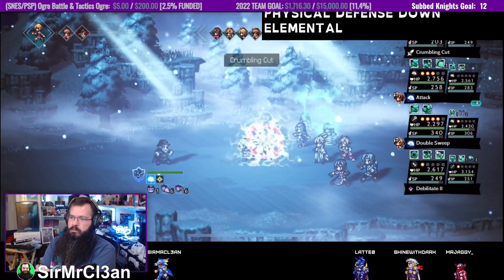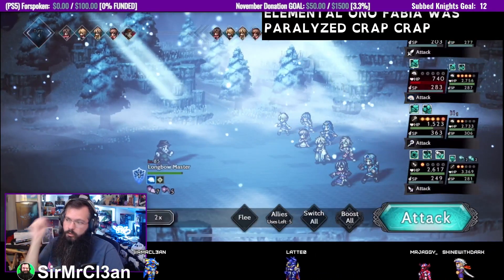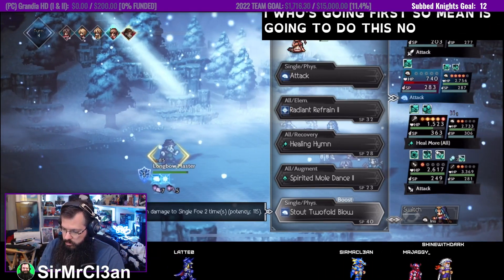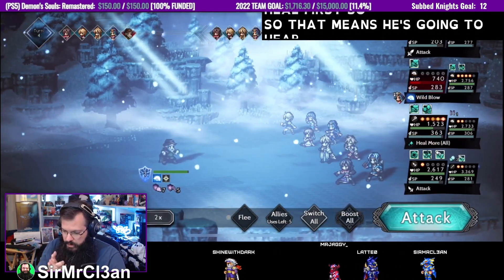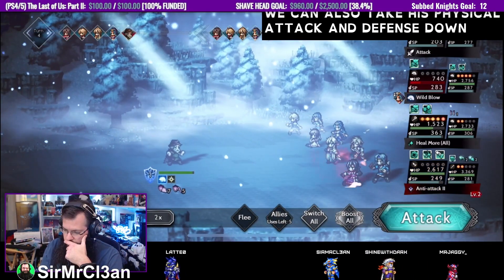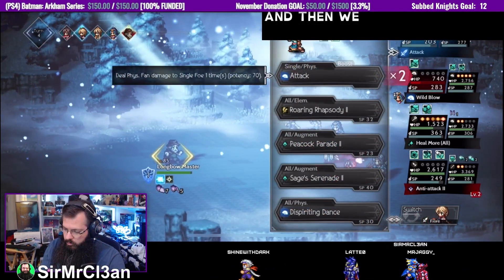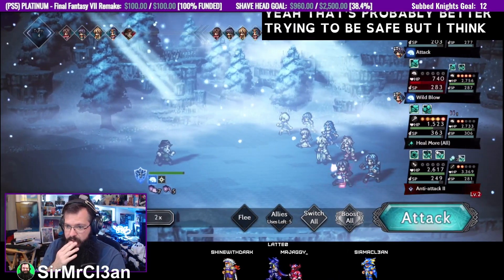Physical defense down, elemental — oh no, Fabio is paralyzed! Crap, that's not what we wanted. All right, we're going to heal there. Who's going first? Mina's going to do this — no, I need to heal first. So he heals, then she goes three times. We could also take his physical attack and defense down. She's going first — dang it. So she goes and then we break him. I'm trying to be safe but I think it might actually end up screwing me over.